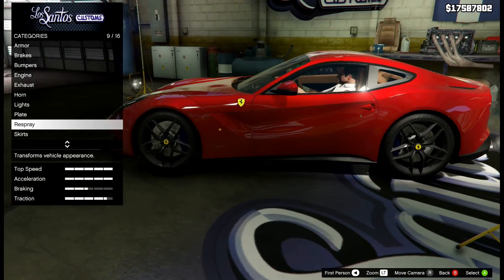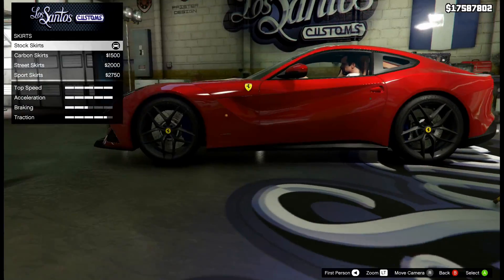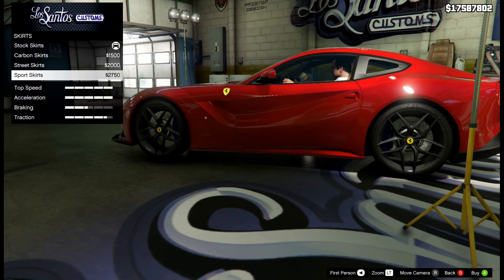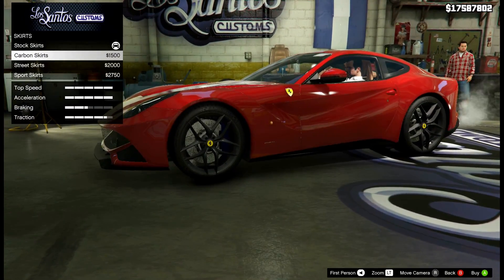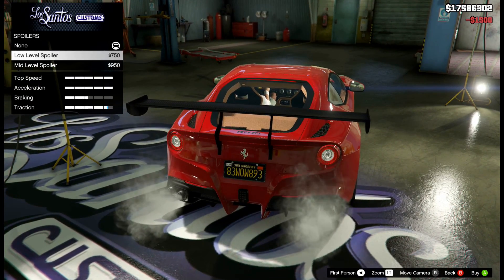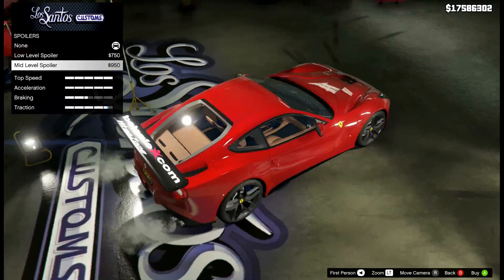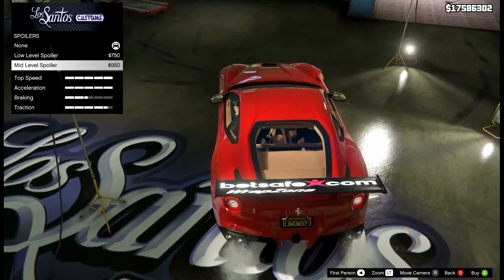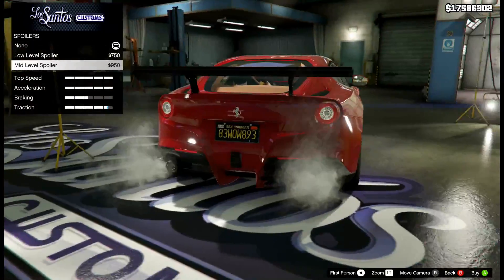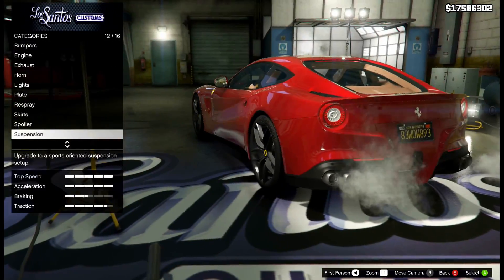We'll have to go outside afterwards and use my mod menu to change the colors. For skirts, we've got stock, carbon skirts, and a street skirt — I kind of like the carbon, it looks nice. For the spoiler, we've got what it calls a low-level spoiler but it's actually a huge GT wing. There's another spoiler with decals that would pair well with library three. Honestly, I don't think this car looks that good with spoilers — I like it without.